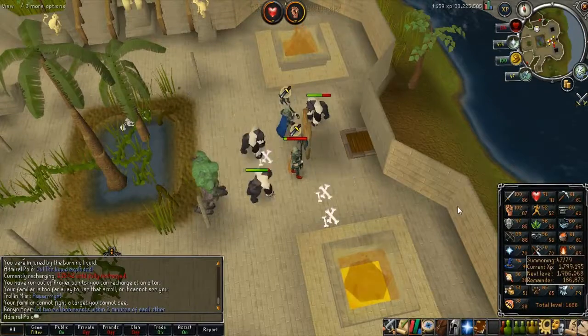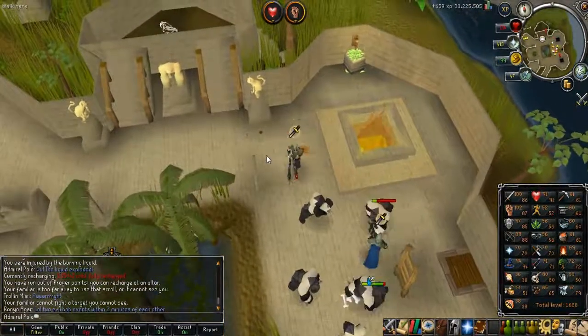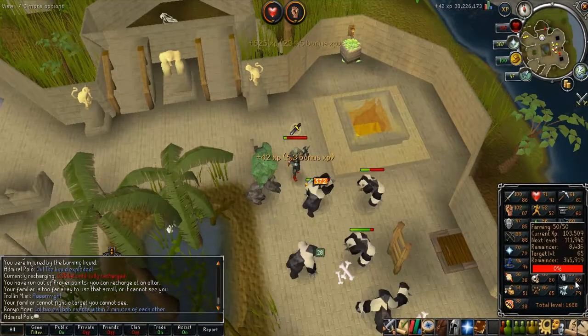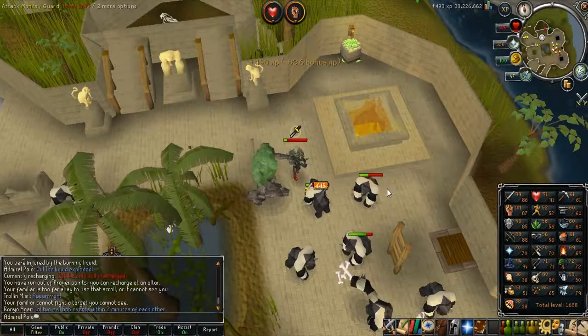I got 69 to 79 Summoning. I got 77 of the charms I already had, and then I had to go barrage some Rock Lobsters to get enough charms for 79. So I got that now.